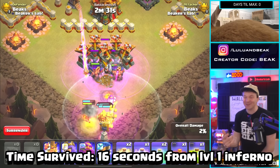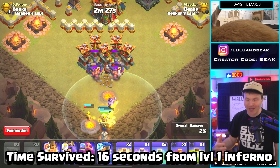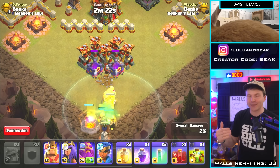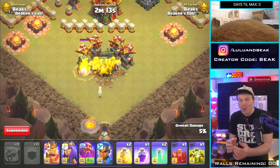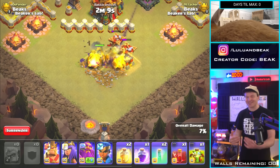That was one of the coolest things I've ever seen in Clash. You think about an Inferno Tower — once it gets warmed up, good night. There's no way to stop it except for freezing it. I cannot believe that worked. We almost had it too — oh my god, that was so fun.